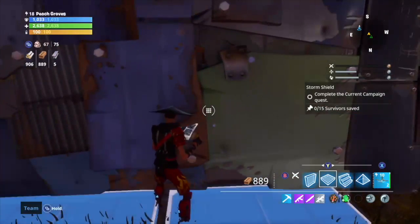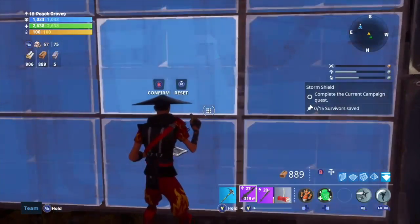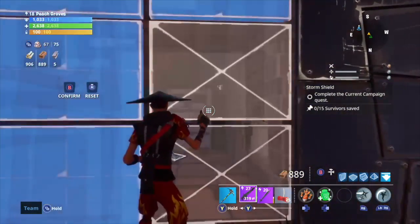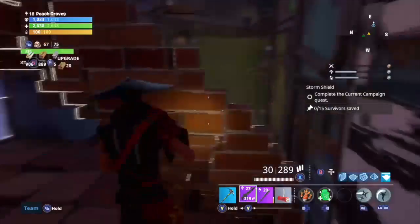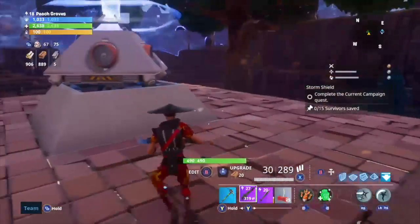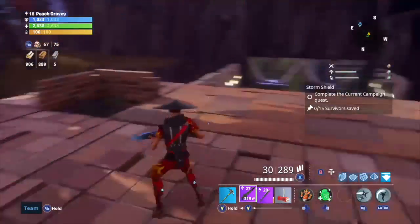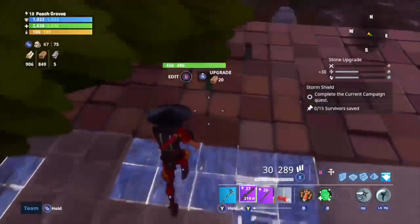Now here we need to open the door anyways. This one should be okay — so now we can go in and move freely across the place. That's pretty good.